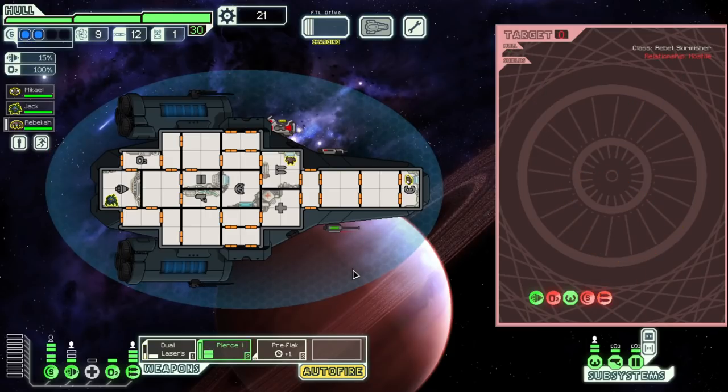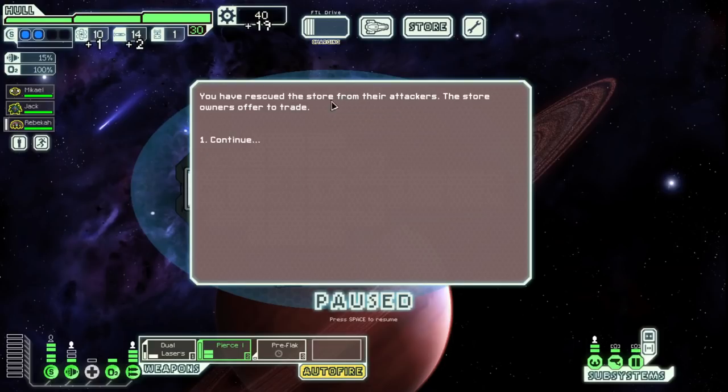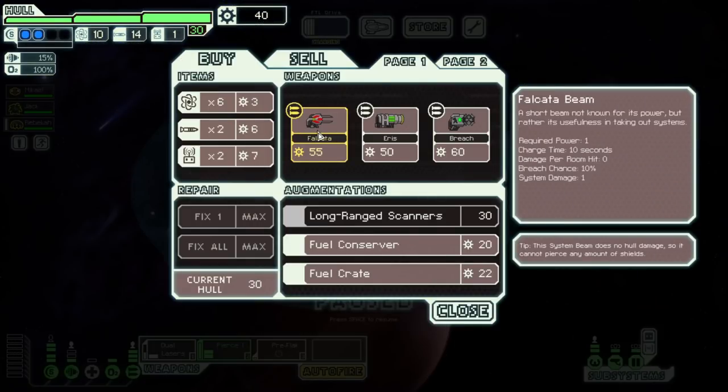Store and distress. We have to see what's happening. A rebel ship is assaulting a small black market — perhaps if we rescue them, they'll sell to us. Let's do it. We can do some damage probably. This is so insanely broken, holy Christ. I feel like I just got super lucky to find this. It was 65 scrap, obviously balanced by the fact you can only use it once per battle, but still. The Falcata is a short beam not known for its power but rather its usefulness in taking out systems. It takes 1 power, 10 seconds. Does no hull damage but does system damage.